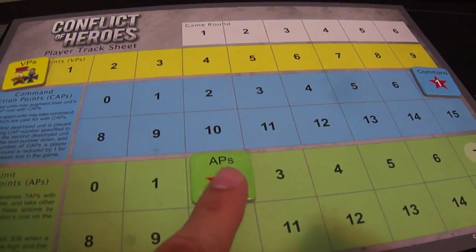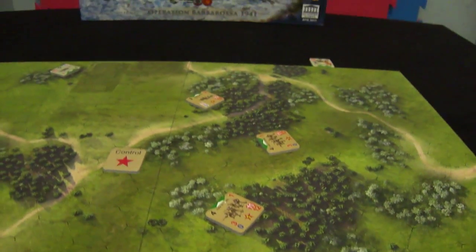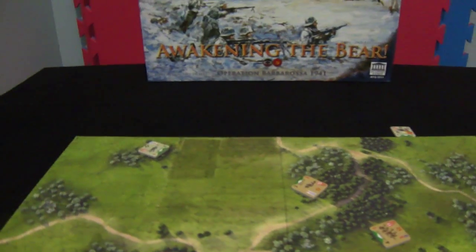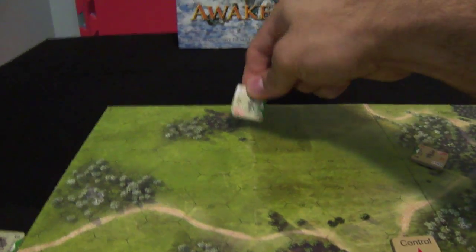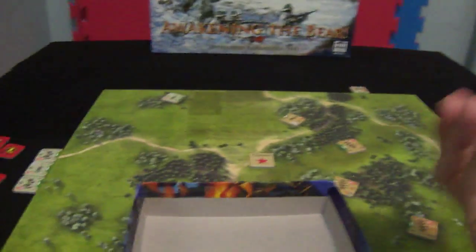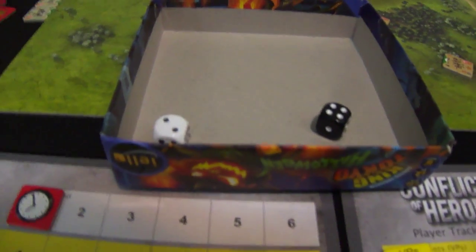He changes his facing, preparing to attack this unit. German player again moves, paying two for movement. The Russian player then wants to fire: pays three for the cost of fire, and wants to modify the die roll by two, paying two command action points. His fire power is now five. He needs to get fourteen — this is six plus five, is eleven.